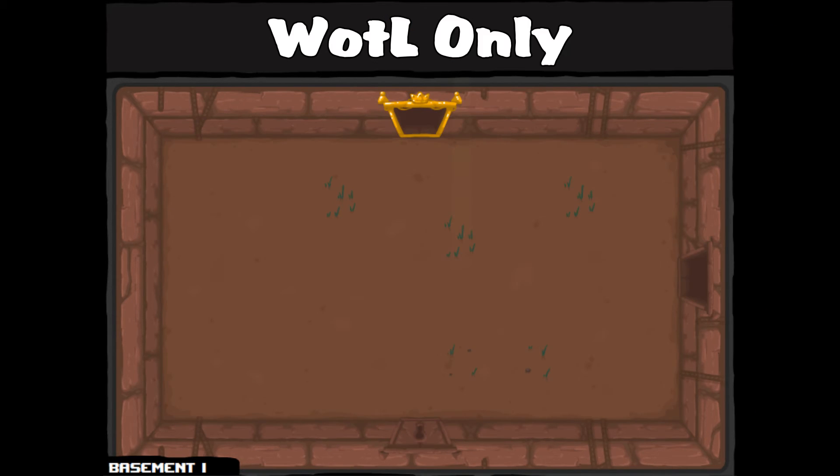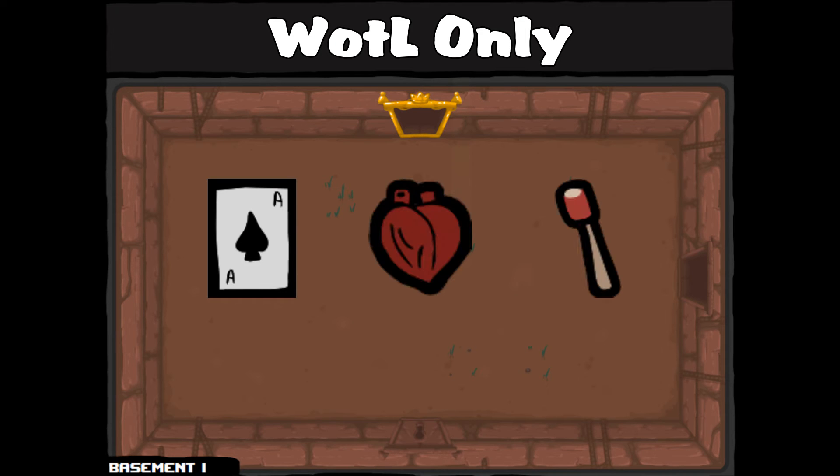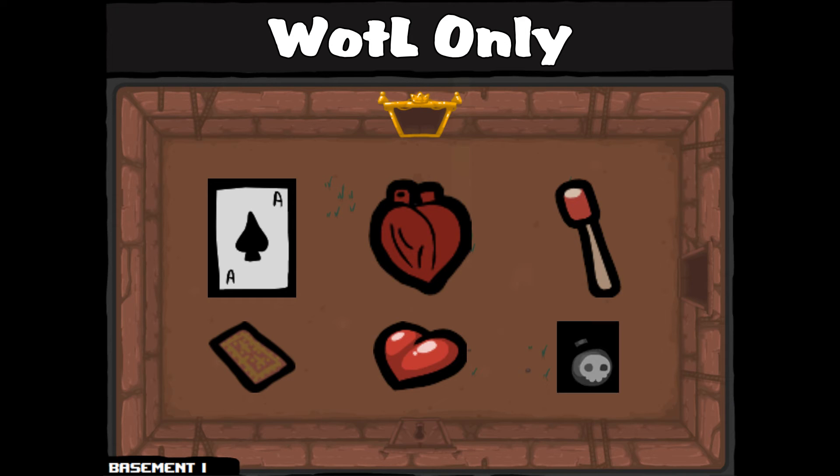The Wrath of the Lamb trinkets — Ace of Spades, Child Heart, and Matchstick — increase the chances of tarot card, heart, and bomb drops, respectively.